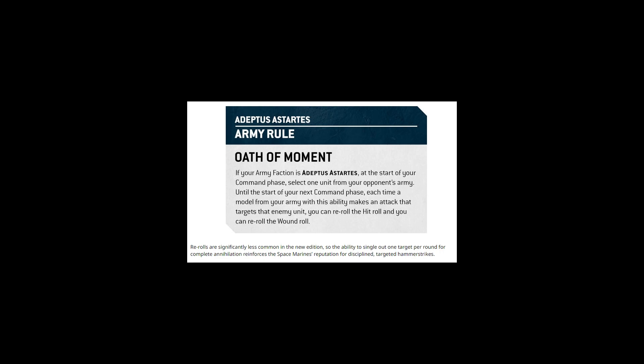Games Workshop said they understand re-rolls are really prevalent, one of the key ways to buff a unit, so they're removing them and making them much harder to access. This was a lie. We counted the datasheets we've seen for Space Marines and Tyranids, and there are so many things with re-rolls on them. The big one is Twin-linked — a weapon keyword that lets you re-roll all wound rolls. Full wound re-rolls is really strong. You've lost re-rolls from Captains, but there are still tons of ways to get re-rolls.